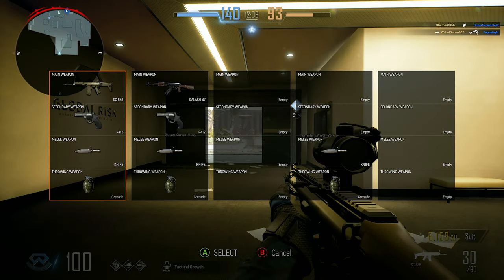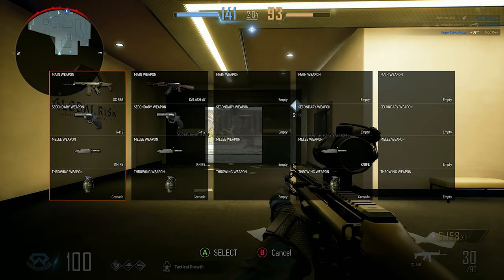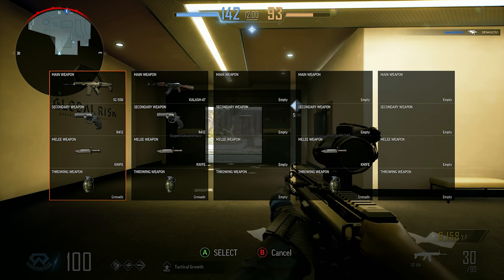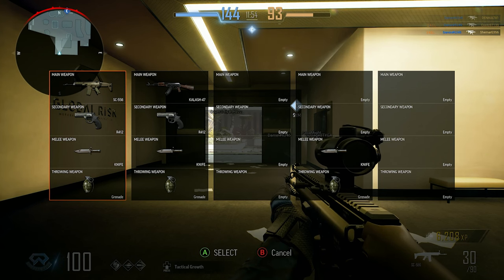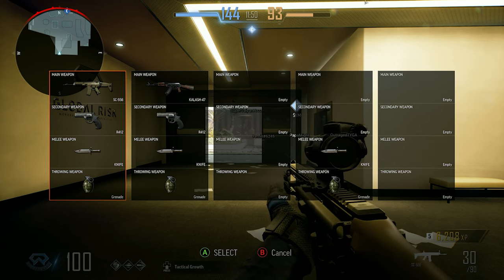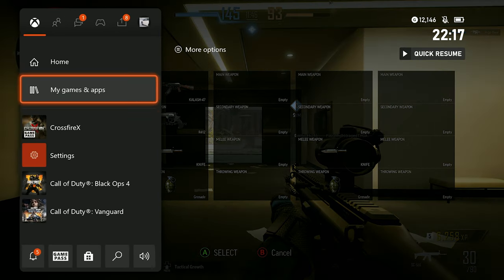I pressed something in this menu and now I can't get out — is this a prank? I literally cannot do anything: A, A, A, B, B, B — nothing works. I'm actually stuck. I'm going to reset the game.